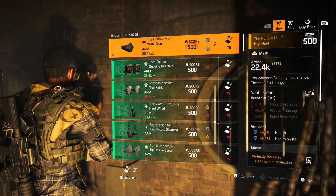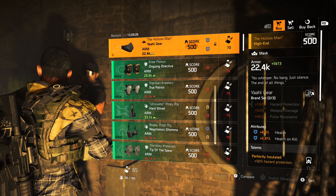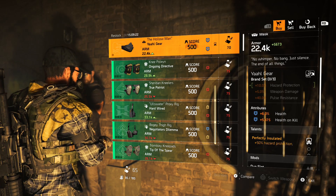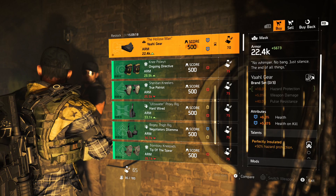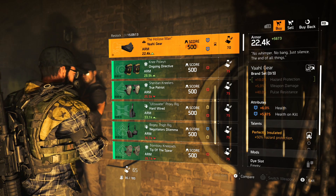The restock timer is 15 hours 9 minutes and he's selling the Hollow Man Mask, which is the named Yalgir Mask — Perfectly Insulated. It's got 6% health and 5,475 health on kill, so if you don't have it you can pick this one up if you want.